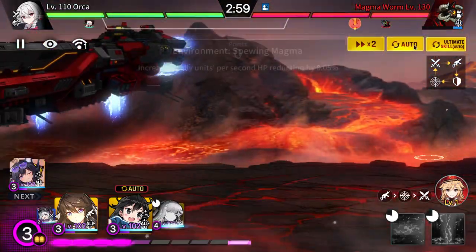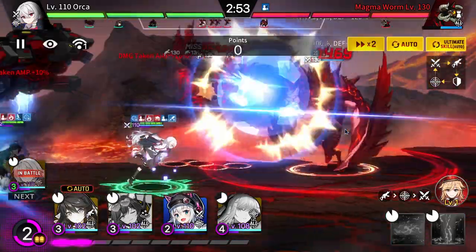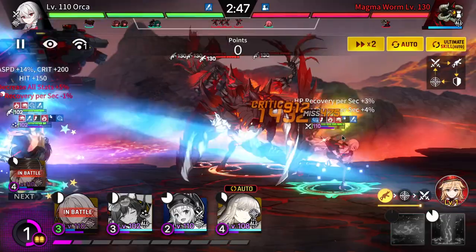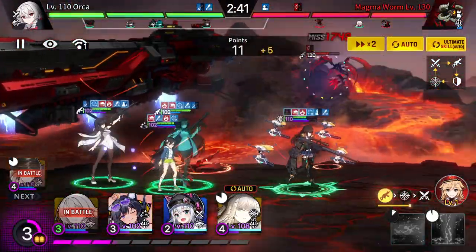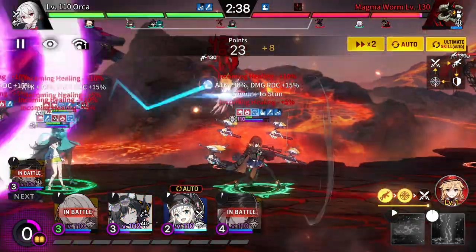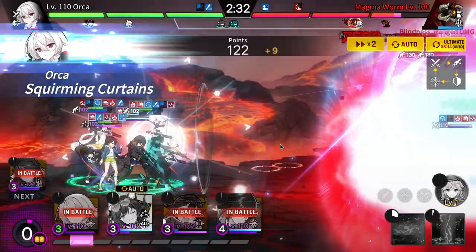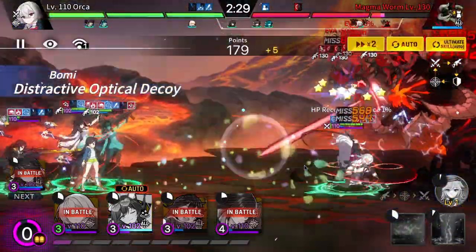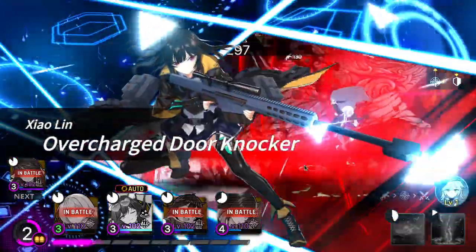The first team I can auto just fine. This one you just gotta burst down the boss. The mechanics are a bit more complex — basically the boss will create a bomb every few seconds, and the bomb will be all the way at your right side. I recommend you burst down the boss.